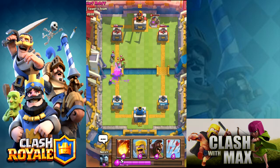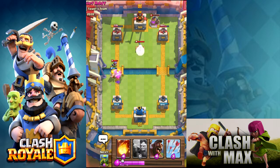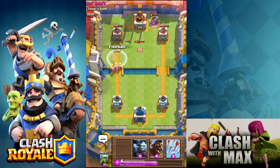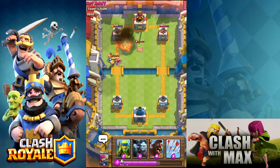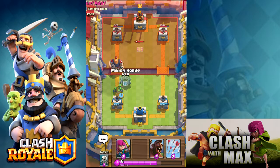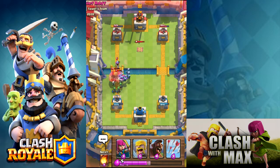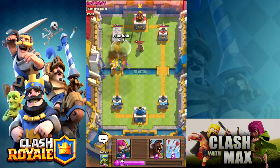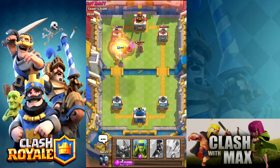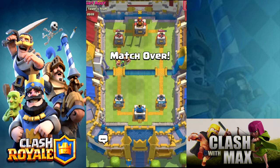We're just gonna counter the giant. I'm gonna drop these barbs just to counter the musketeer — we're so close. Gonna fireball, get a few hits on the crown tower. Minion horde should take it down. Gonna make a little push — drop another fireball. We have 10 seconds left, I believe this is overtime. It is really close for me to win but I don't have enough time unfortunately. And I think that's gonna be it.